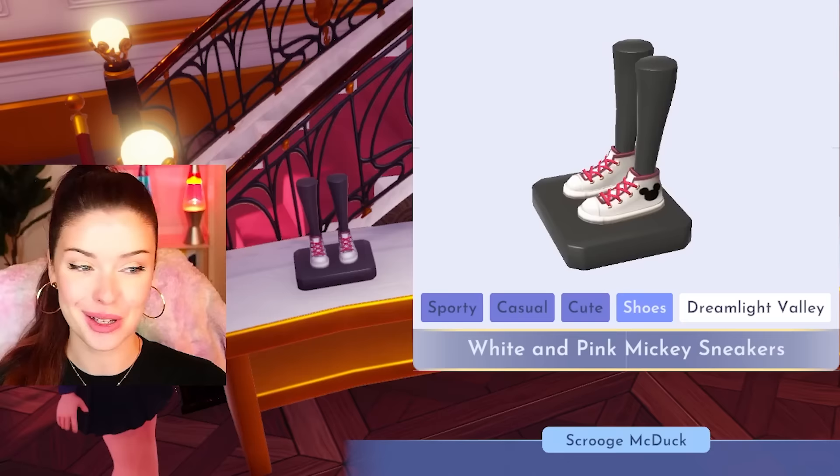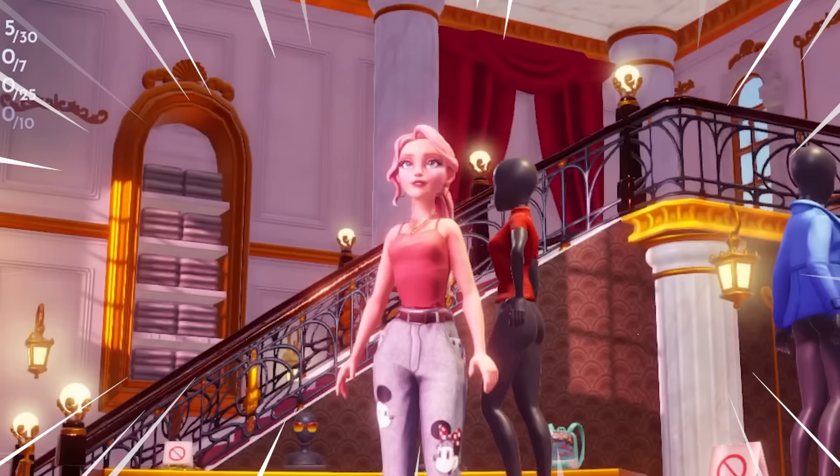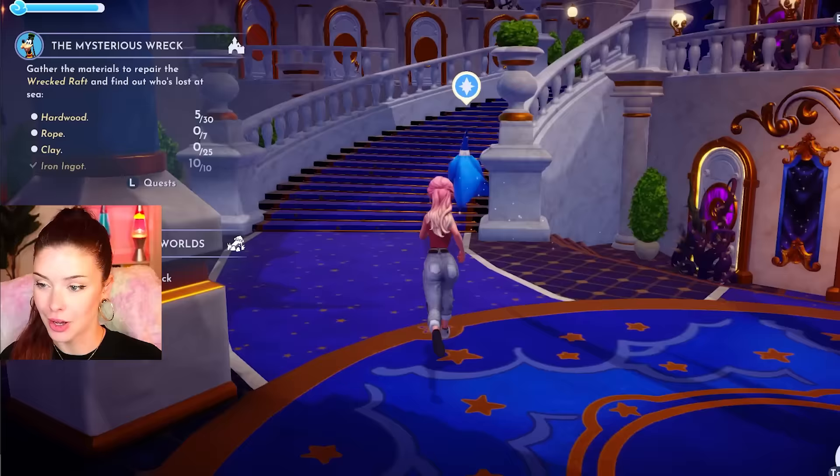I'm gonna get some new shoes before I go — this seems like it's gonna take a lot of walking. Let me just buy a new outfit here real quick. I might as well change my hair too. Cute. Okay, I'm ready. To the castle.